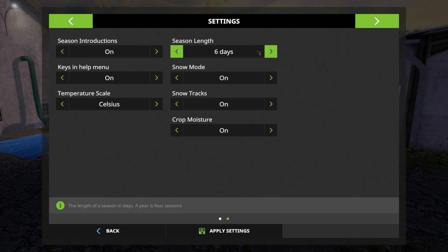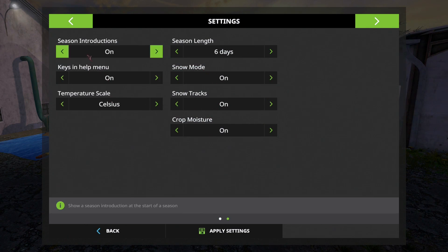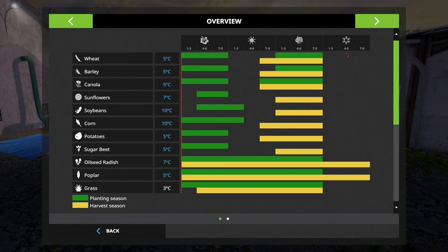Now the season length is set to nine days, but I'm going to change it to six days. So instead of one-to-three, four-to-six, seven-to-nine, it'll be one-to-two, three-to-four, five-to-six. Nine days for a season feels a bit too long because you can do a lot in a day. There's also a snow mode, because it snows in winter. In winter we can't really do much, but we can harvest oilseed radish and poplar. If you're clever, you can cultivate the oilseed radish and it gives you a plus-one fertilization bonus, ready for seeding in spring. It just adds another level of realism.